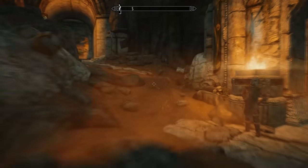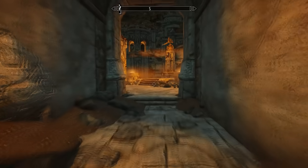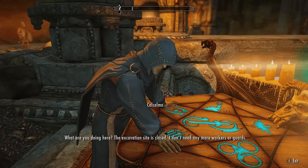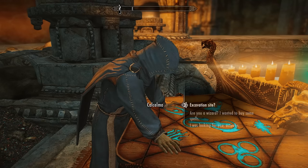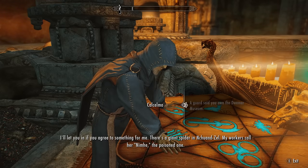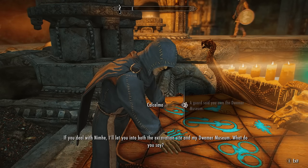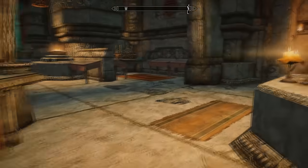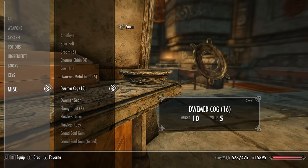You can also just assassinate all the guards in the room to more easily loot the ten cogs — not necessary, but fun. The third option is to obtain permission from an elf named Calcelmo. Just enter the museum, go left, and find him at his enchanting altar. Talk to him about his museum and he'll give you a quest: kill a giant spider named Nini the Poison One in exchange for access to both the excavation site and the Dwemer Museum. If you've already looted the museum, you can also get the required cogs from other Dwemer ruins.